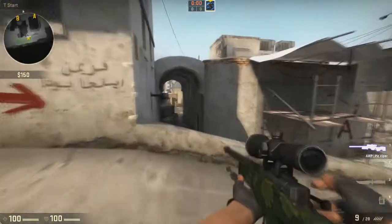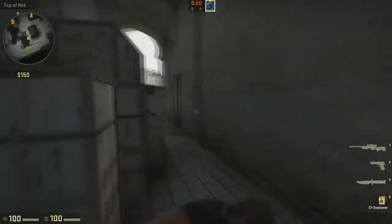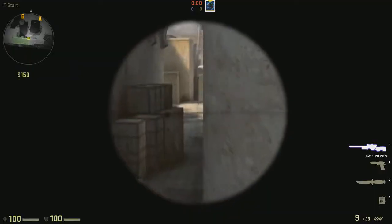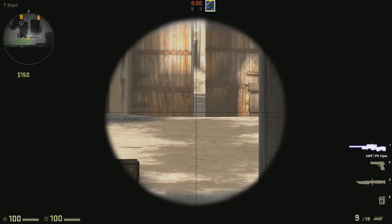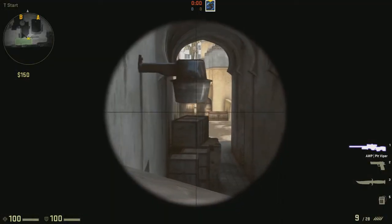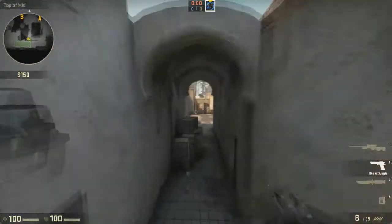Today I'm going to be showing you some AWPing positions on Dust2 for CSGO. If you're a terrorist, you probably want to start off here and try to go for the pick down on the CT sniper. You will have advantage over the CT sniper as he has to peek that corner, whereas you can sit right here.